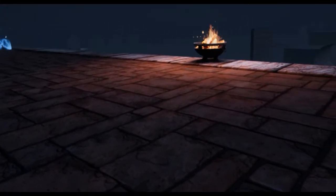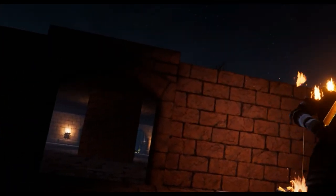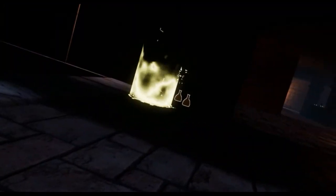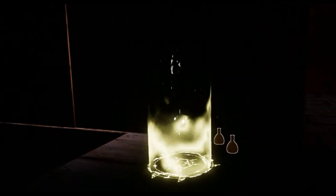Just to demonstrate, I'll make myself visible to a guard just for an instant. As soon as he gets suspicious, I'm going to retreat back into the shadows and he will lose sight of me. You can see he got very suspicious to the point he had to come over and physically check out the location. Just as with the previous indicator, the closer I get to a fire, the brighter the indicator starts to glow.